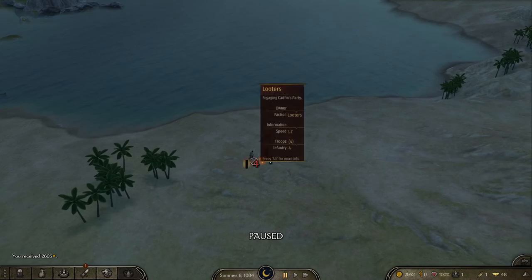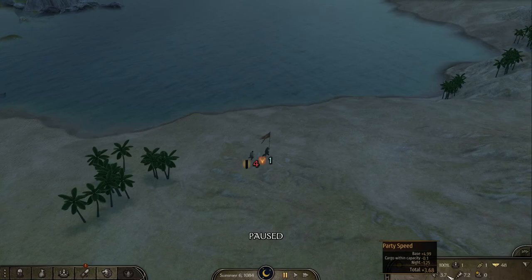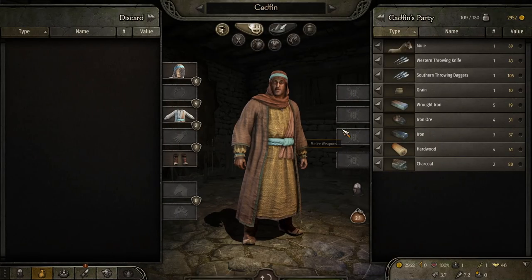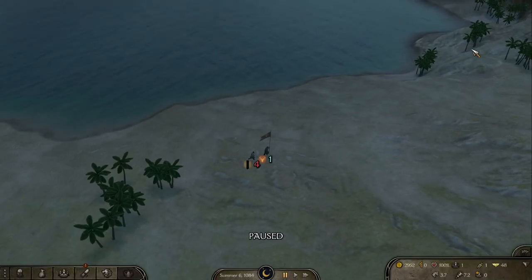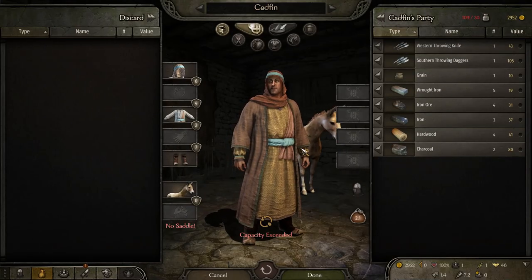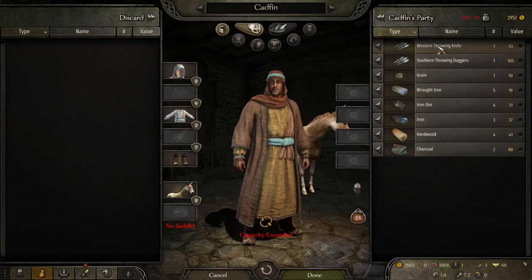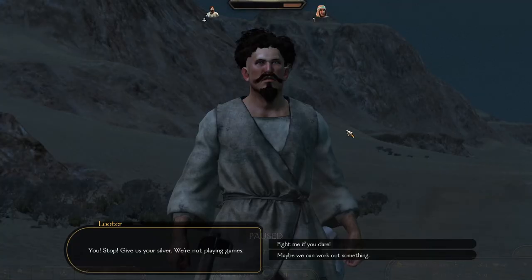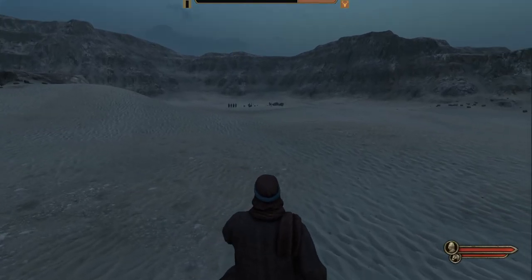These guys are faster than me for some reason. It's probably because I'm on foot — I sold my horse. I don't have a saddle, which is annoying. If I get caught by these guys I'll be rather annoyed. I'm going to equip these throwing knives just in case, though apparently that slowed me down even more. Let's hope I don't get captured.